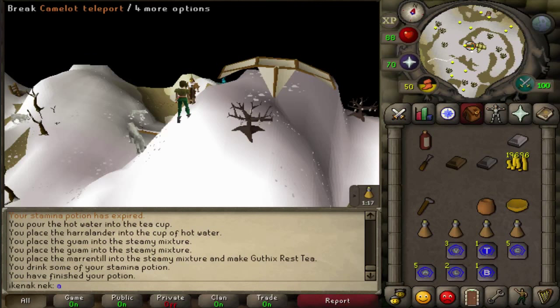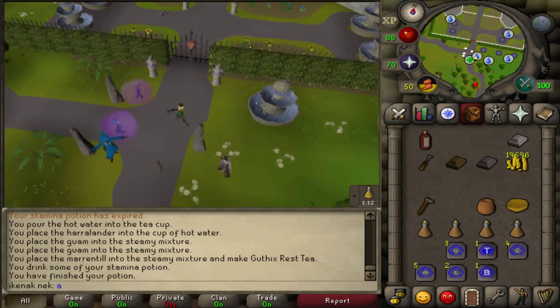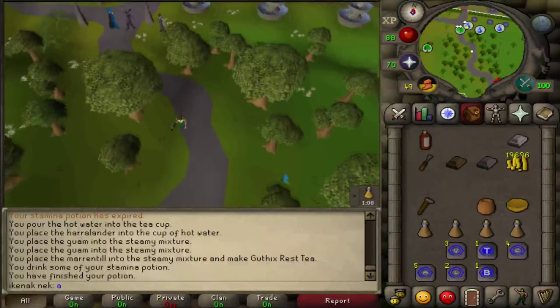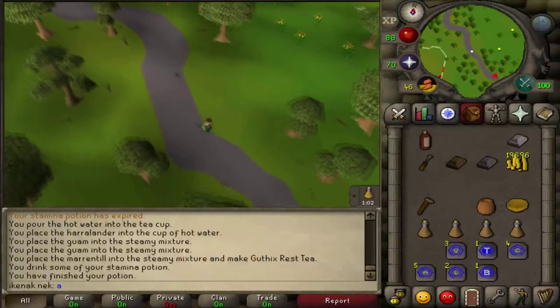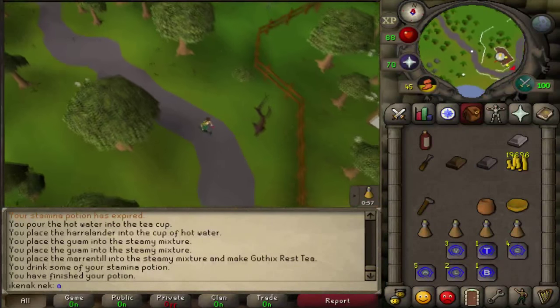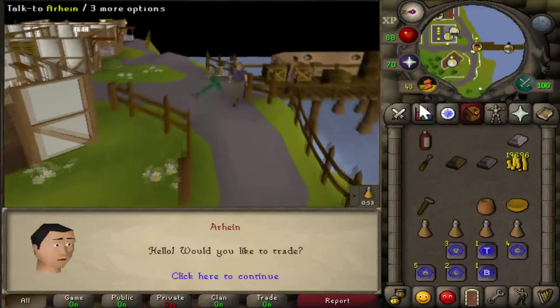Teleport to Camelot and head south-east. Speak to Arhain — the option is 4-1.